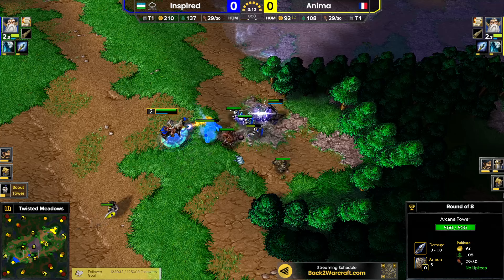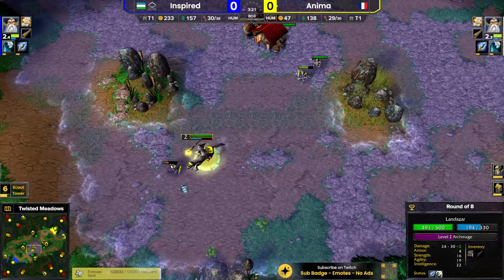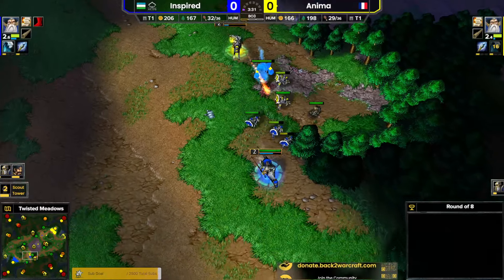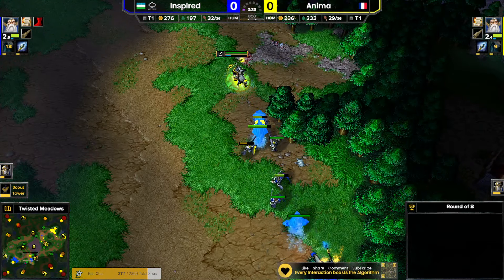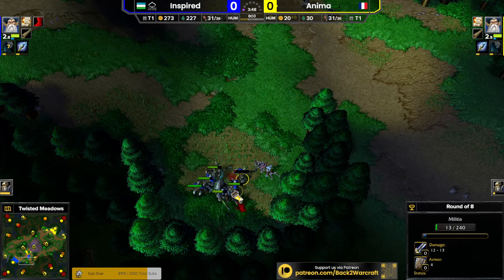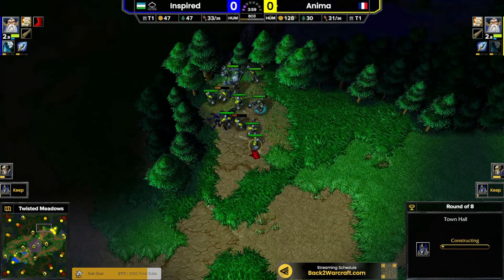Both with four farms, which is usually a sign for an expansion. Here on this map you can go for the mercenary camps, get the dispel, but level three should be set in stone before that. Anima is just walking across the camp of the creeps and loses one footman. With that extra creeping that inspired did, he might be a bit ahead on the race to level three. Now same as inspired - this looks very, very even on both sides, but we got four farms into tech, no expo, and inspired does the same.